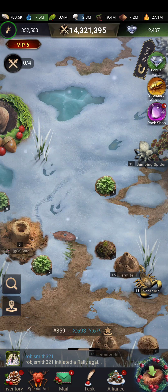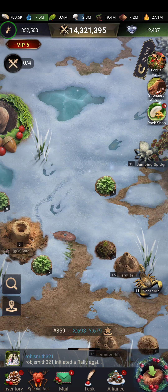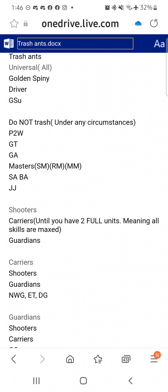The first thing we're going to talk about is the trash ants. These trash ants are going to be ants that I wouldn't keep. The first three are really under any circumstance. If you're new, you could probably keep Golden Fur, but right now there's no place for it in the meadow. In every aspect there's something that outperforms it. Mid to end game, definitely 100% trash it. Maybe early game you could keep it. It will probably circle back around at some point in the next update, but right now there's no point for it.